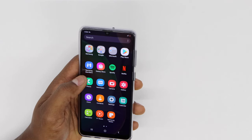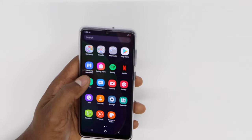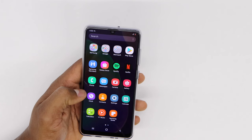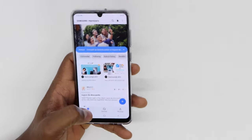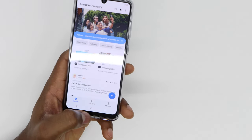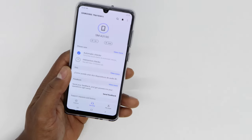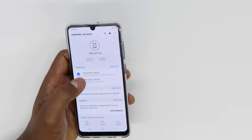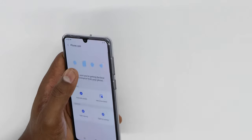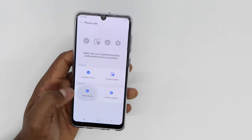That app comes with all Samsung Galaxy phones. If you don't see it, just go to the Play Store and download it. Once you open the app, go to 'Get Help' down there, then go to 'View More', and then go to 'Clean Memory' right there.